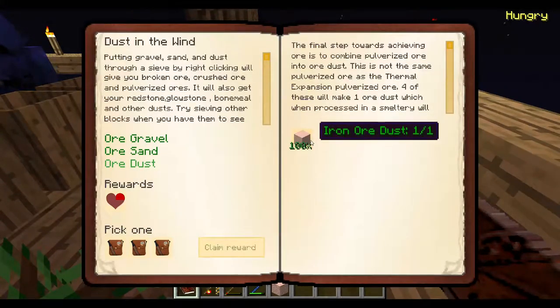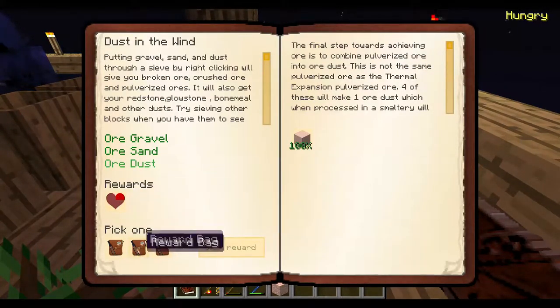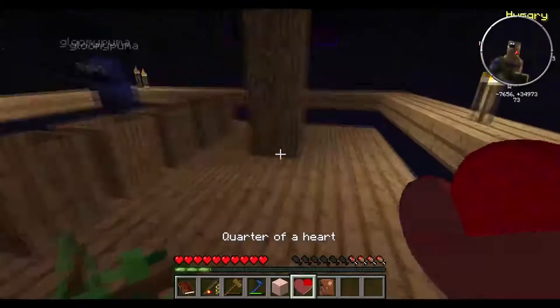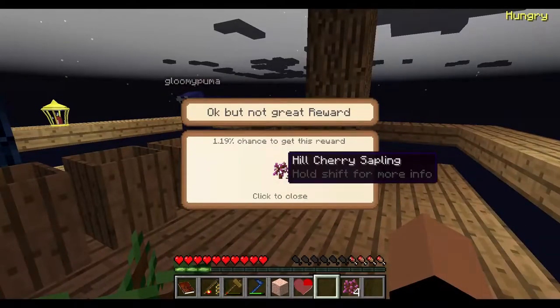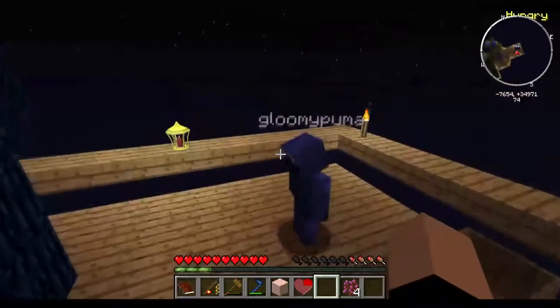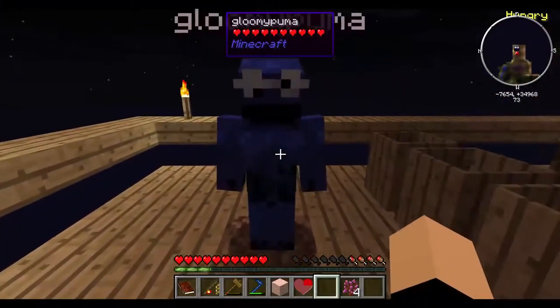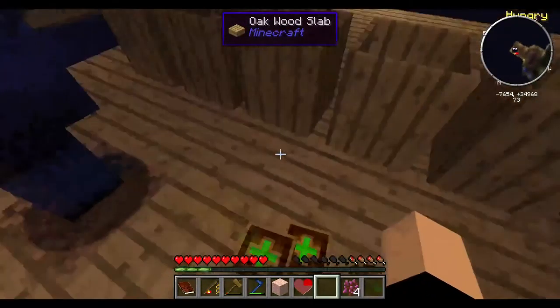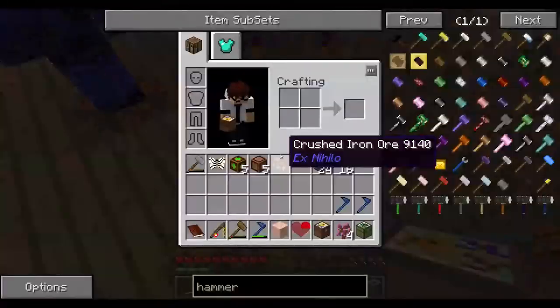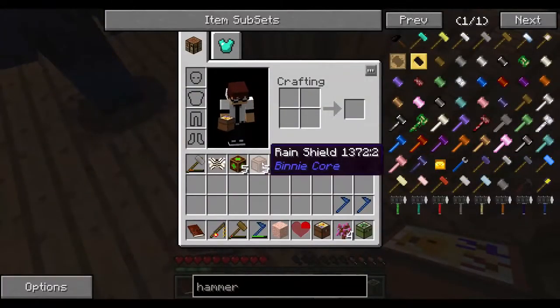Now you need ore dust — which I already made. Alright, I just accepted the quest — I got a good one. I got hill cherry saplings. We got a lot of chests. Come here — just stand in front of me. For bees and everything like that.